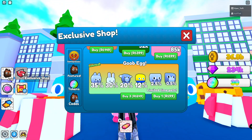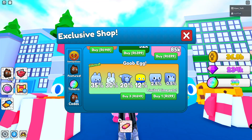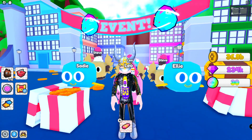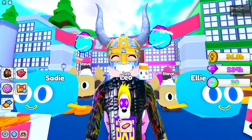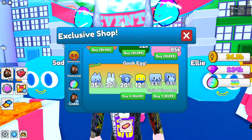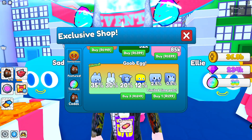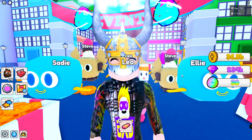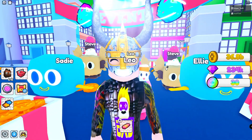Way number one is through the exclusive shop. You can buy these limited eggs here, either through hoobux or for tokens, so you can do this totally free to play as well. In these eggs there's always two huge options - like 2.5% and 0.5% - so it's actually a 3% chance for getting a huge in these eggs. That's the first way to get huge.